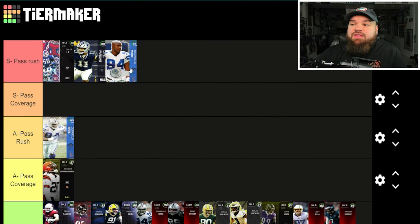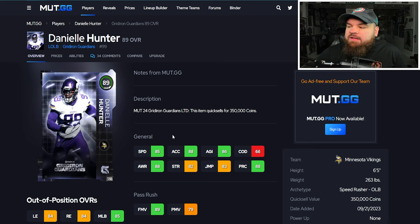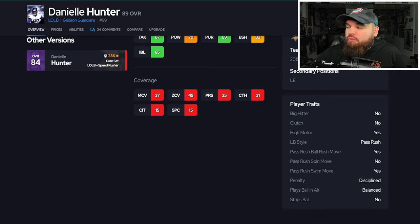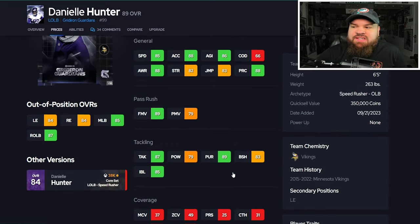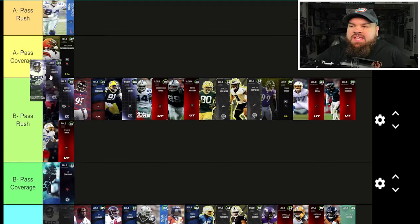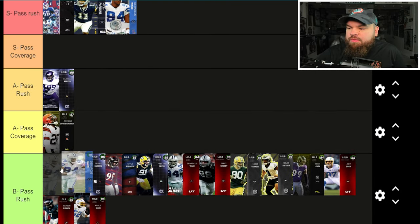Right after that we get Danielle Hunter with 85 speed, 88 acceleration, 89 finesse moves, 79 power moves, 83 block shed, 85 impact blocking. From a traits standpoint, bull rush and swim move trait on yes. Can get Unpredictable as an ability. I just think he is a tier worse than the rushers we already covered. Danielle Hunter is going in the A tier, and I'm going to drop this DeMarcus Ware down into B.